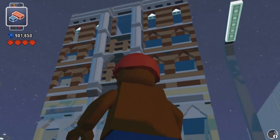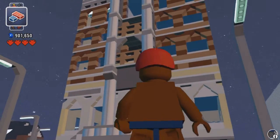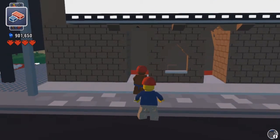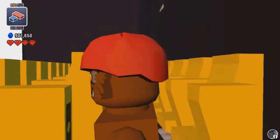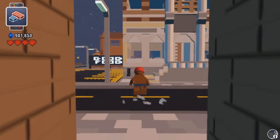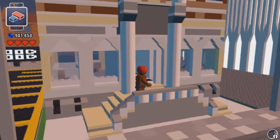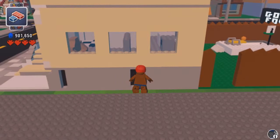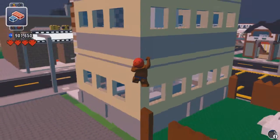You can now see through the windows, unlike before where it was all glow. Because of the way it works now, I made the windows see-through — my computer can handle the graphics a little better after the update, even when doing this. I don't have to go inside to show you what it looks like inside; I can stay right outside and just move the camera around.